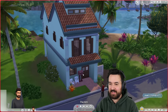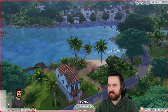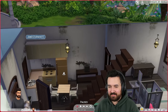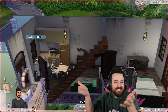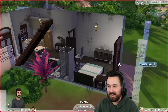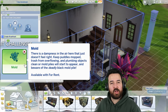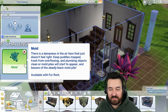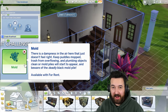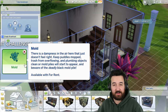Today I'm living in this little house that I built here in Tomerang. I built it purposely to look like existing buildings around the world, and then I made it as dirty as possible. My apartment looks terrible. And of course, we have the lovely mold lot challenge. This can be added to any lot or taken off if you don't want it.